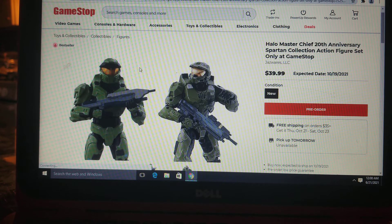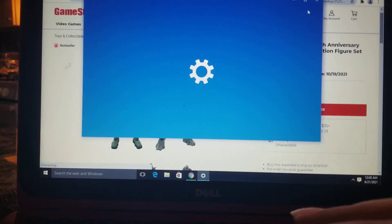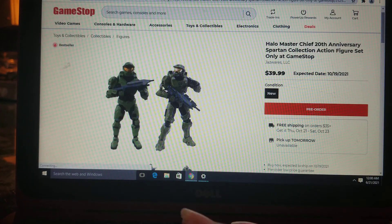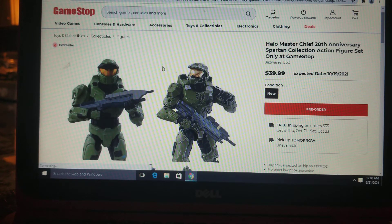When fans were first introduced to Master Chief, he looked like that when we first got to play him in Halo 1. Lore-wise, his first armor was actually the Mark 4, but then he upgraded to the Mark 5, which is the armor he wore in the first Halo game.